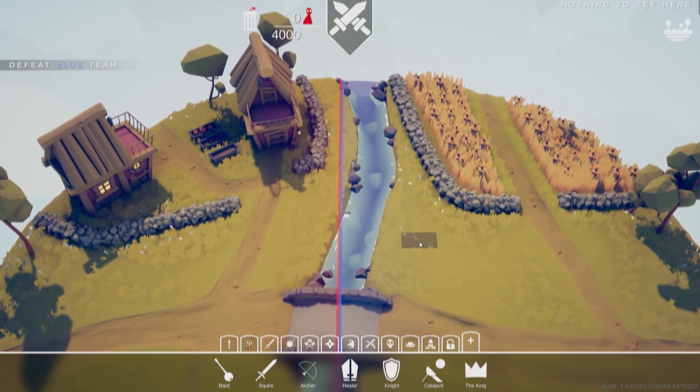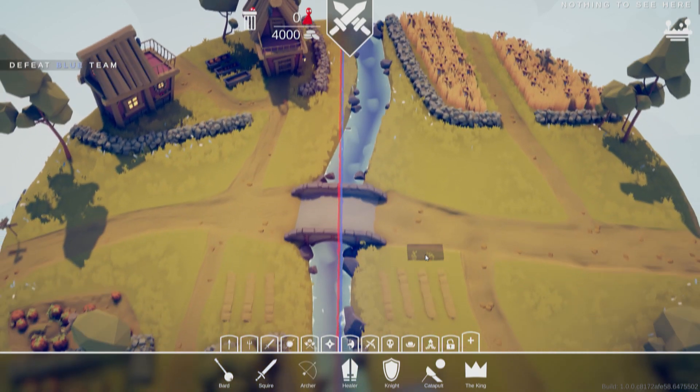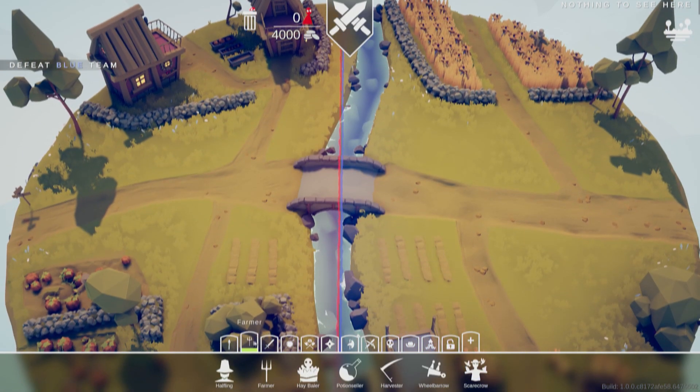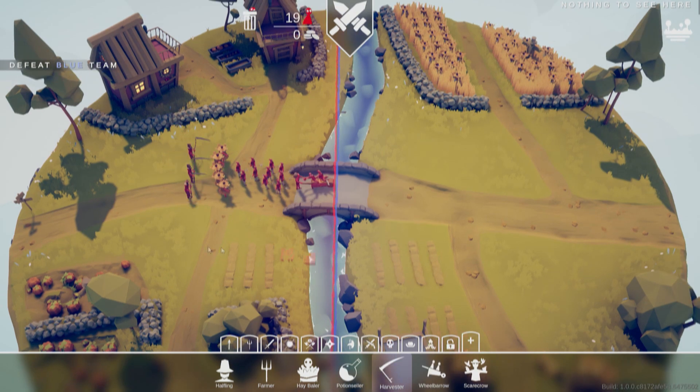Now we're on to a level called Nothing to See Here — literally just grass. If we're going to be fighting some grass, I think farmers are the way to do it. They have experience taking out grass; this is a personal matter for them. Maybe we can convert some of the grass to our own side. Obviously we need a few harvesters, because they are the chiefs of harvesting grass. And maybe we also need a wheelbarrow to hold all the stuff. They should be up front because I don't want them to run anyone over. This is our army for taking out all this pesky grass.